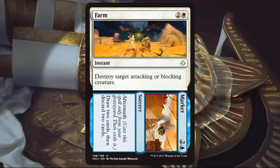Farm // Market. The Farm side — fine for white, a little conditional but just fine removal when you need it. The Market side, if you happen to also be in blue, you get to do a double loot. I like looting. Why not do a double loot if you have nothing else to do with your mana? It can help you dig into your deck and pace yourself better. I'm happy to run one of these in a lot of my Sealed or Draft decks.